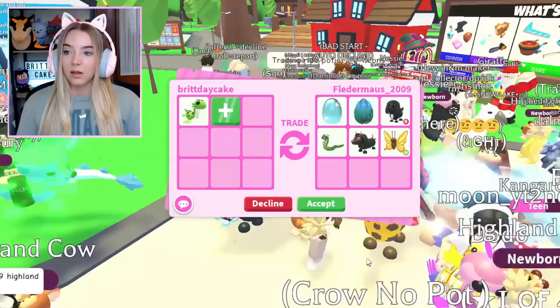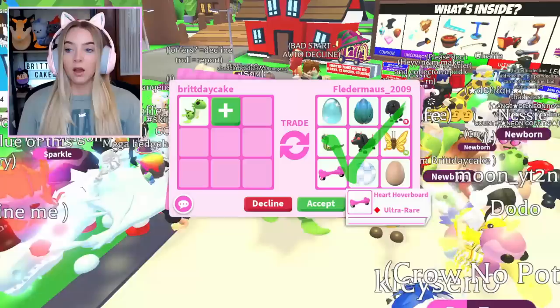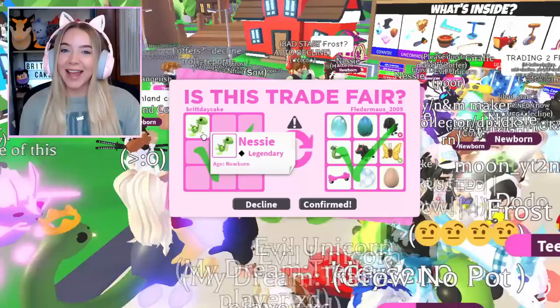They also included some eggs and even put a neon pet in here. It's not a terrible offer — if they hit accept I will hit accept. I just saw them add a kangaroo stroller and take it out, but that's okay. They put a bunch of stuff in; there's not a lot I love here but I know it's a good trade. The Disco Explosions were removed from the Robux shop — they're not in game anymore. Let's hit confirm and we just traded another Nessie.